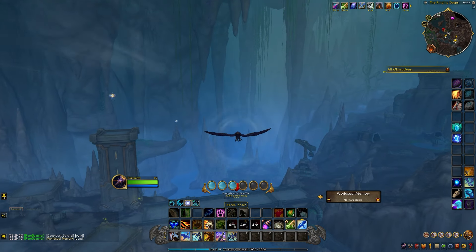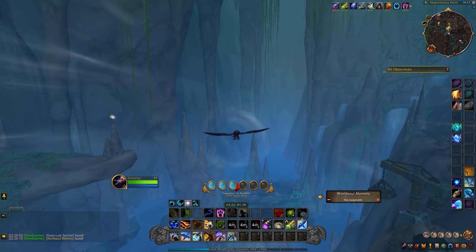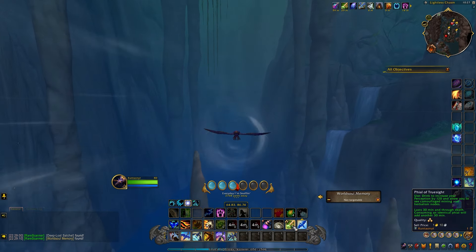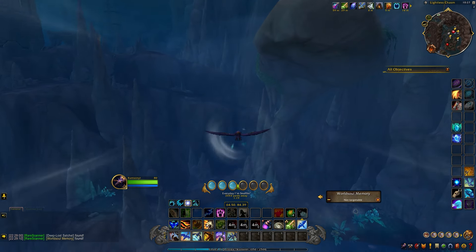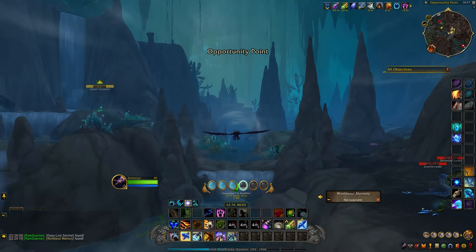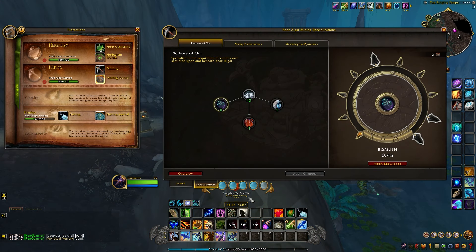Before we start farming this route, there are a few things you should know. There are a few things you're going to want to pick up off the auction house before you run this route. First things first, we're going to want Vial of Truesight, and we're also going to want Darkmoon Firewater. This shows us the hidden nodes in the nearby area, which allows us to basically double our output from herbalism and mining. We can even use the fishing skill to make this farm worth even more. You're going to want to spec into the correct talent through the mining journal to get the most out of this farm.